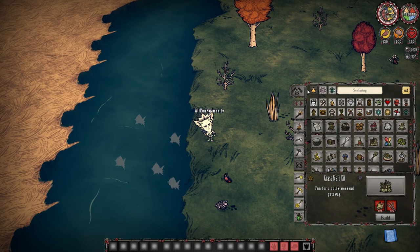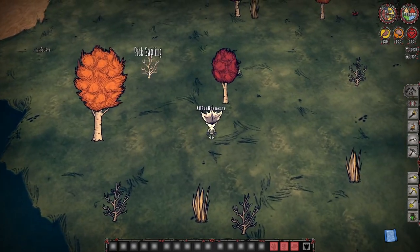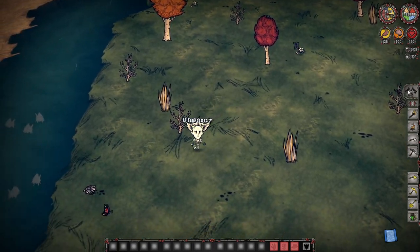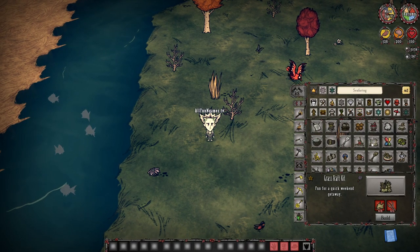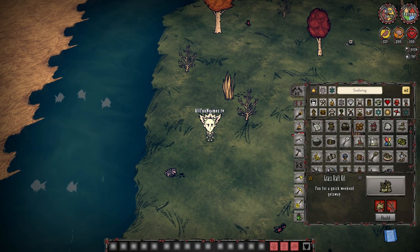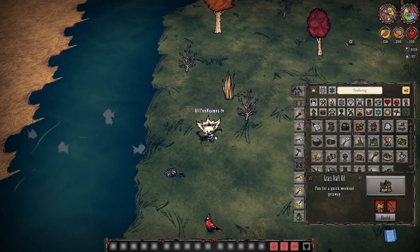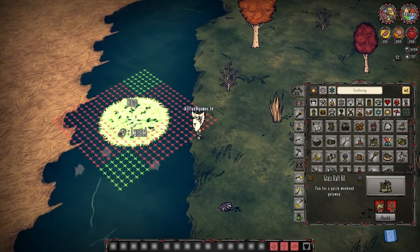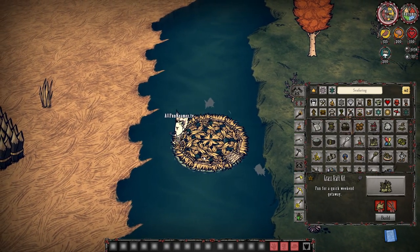Real quick, all you've got to do is, as you walk around the world, gather a little bit of grass and a little bit of twigs — specifically two twigs and eight grass — and you can now craft yourself none other than our handy-dandy brand new grass raft kit. It is eight grass and two twigs.